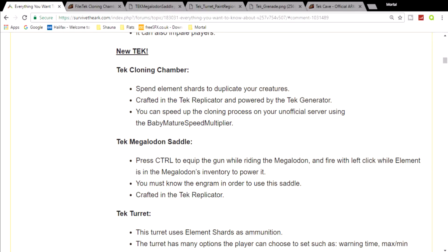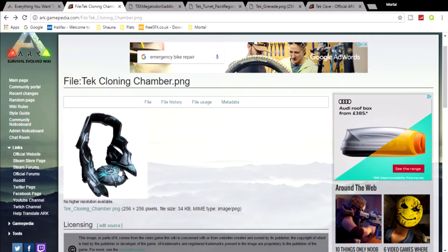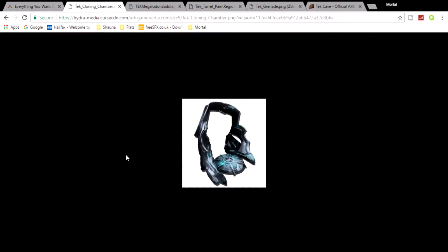As you can see we've got some information here and I'm going to show you some pictures. The first one is going to be the tech cloning chamber and this is what it's kind of going to look like. You can't really get the scale for it but this thing is absolutely huge — I'm pretty sure it's bigger than the tech replicator. It's got to be huge so it can fit the biggest dino in, like the titanosaurus.